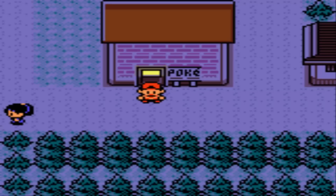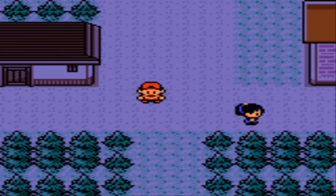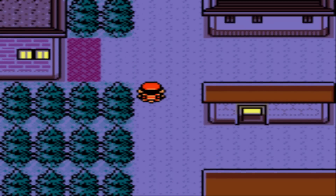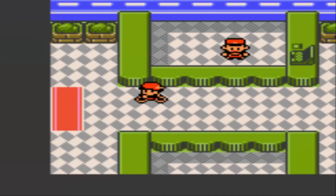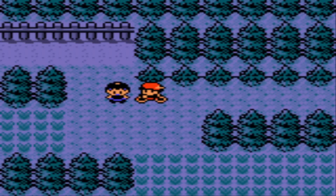In the last video, we left Blackthorn City because there was nothing to do there and the gym was blocked. We still have to defeat Team Rocket at the Radio Tower in order to get into the 8th gym, but I'm gonna continue to put that off a little bit longer. Let's hop on our bike and head to Route 38, where we have a Thunder Stone waiting for us.